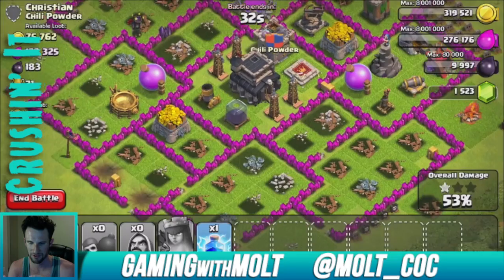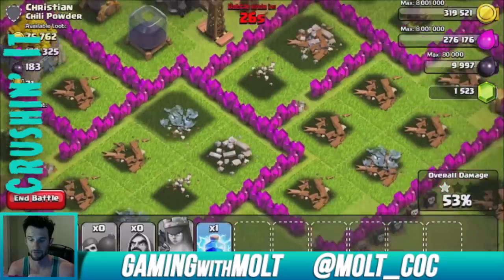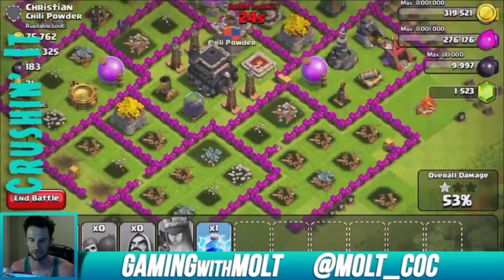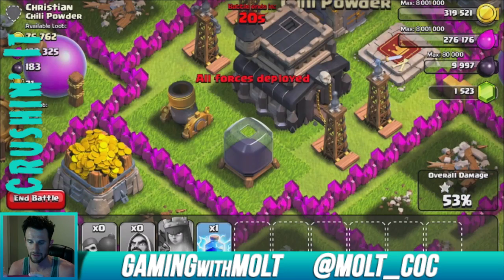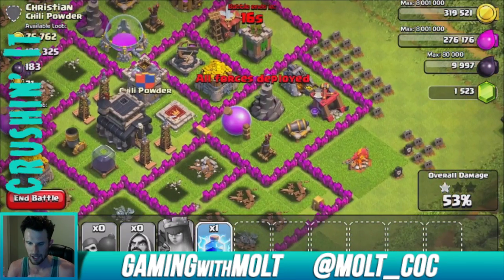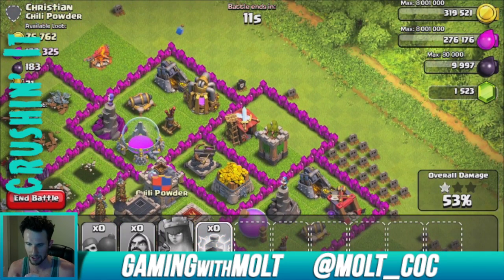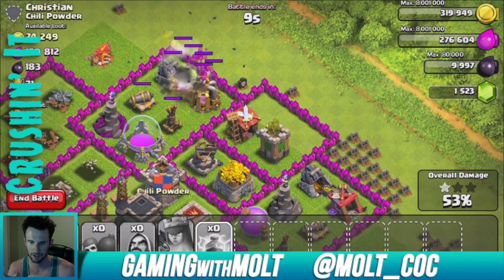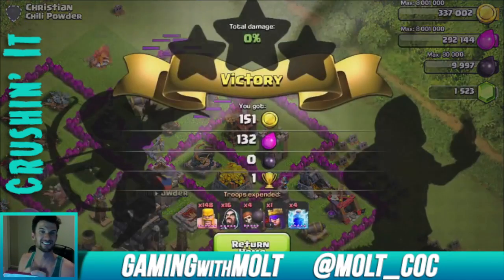We got 53% there. The reason that didn't go well was because of that failed lightning spell — I should have dropped two lightning spells on this mortar and two on the other one. Instead I got greedy and tried to take out something else. Let's drop one here and see what we get — not great.